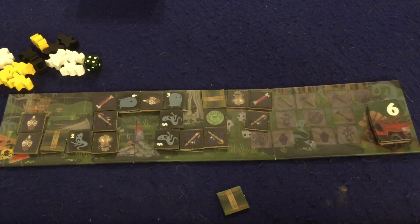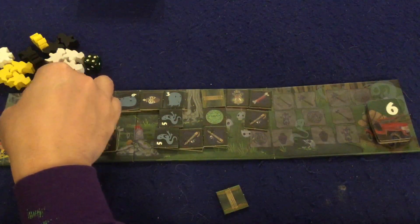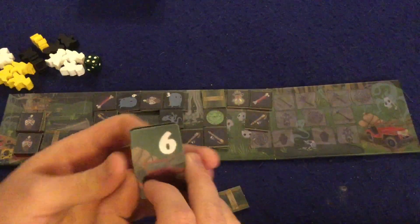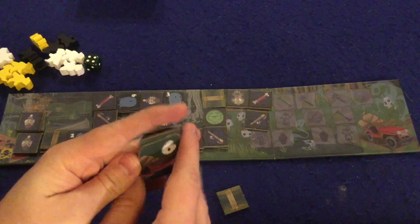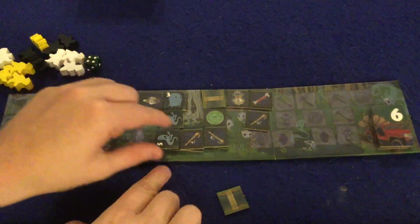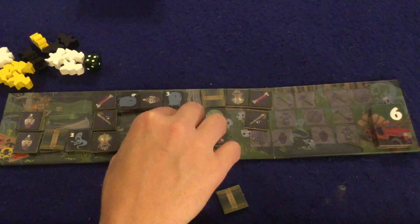In Ghost of the Moor, you're trying to get the most victory points by acquiring sets of different artifacts. The more you have of a single artifact, the more points you get — five of an artifact gets you 15 points, four gets 10, three gets 6, two gets 3, and one gets 1. You also get bonus points for escaping the moor fastest — the first five meeples out grab the top bonus tiles. However, if you leave the moor haunted by a ghost, you lose five points.